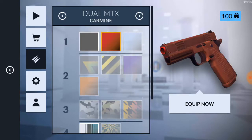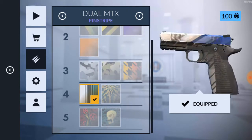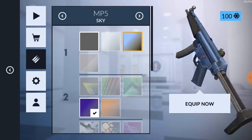For the Dual MTs, I was pretty lucky. First I had a Carmine skin, and then I luckily got the Pin Strips. It's a good skin, feels good in hand.